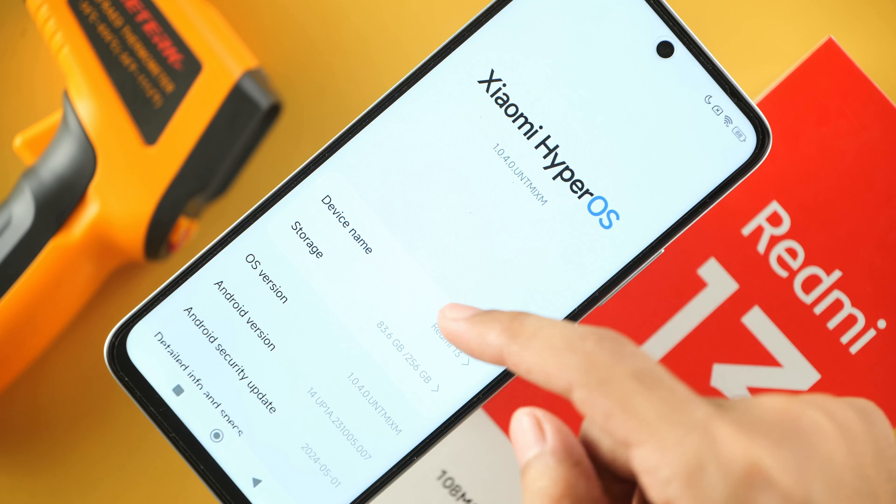So let us take a look at the detailed info and specs. 8GB of memory — we went ahead and disabled virtual RAM. It runs on the MediaTek Helio G91 Ultra chipset with maximum clock speeds of 2.0GHz.